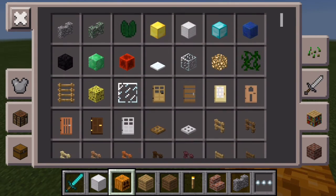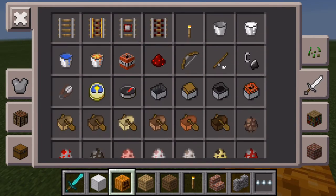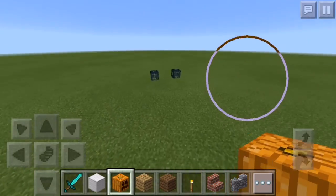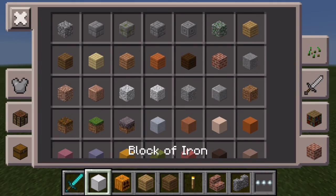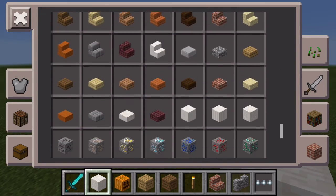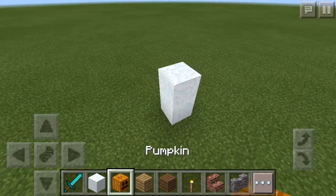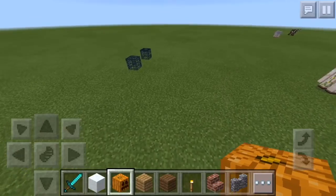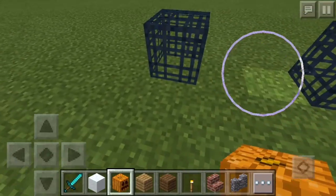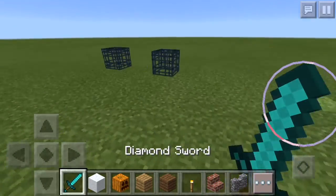This is for Pocket Edition — I don't know how it works on PC. This works on Android, iOS, and anything. All you need is a pocket inventory editor. I use Plug PE, which is a paid application on the App Store. You just search for Plug PE and download it — it's really worth your money. For Android, I know there's something called Pocket Inventory Editor.